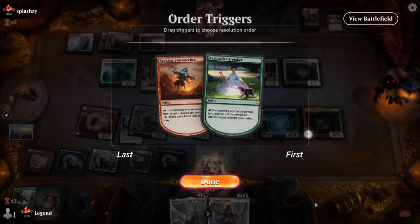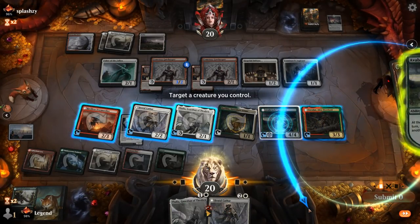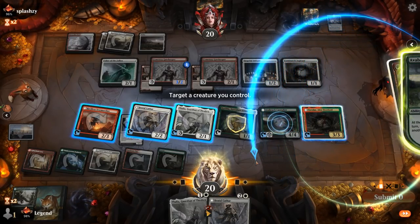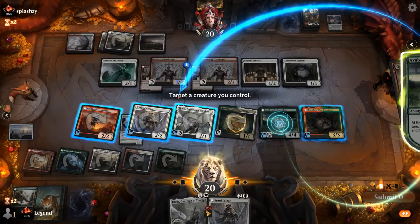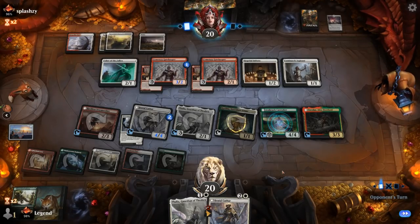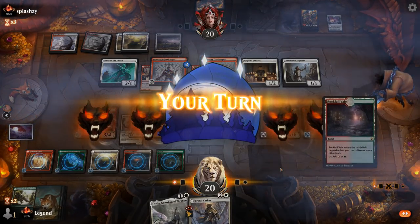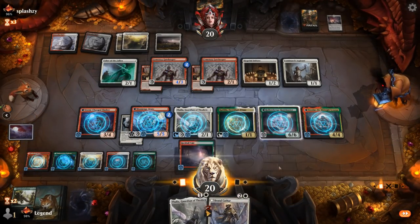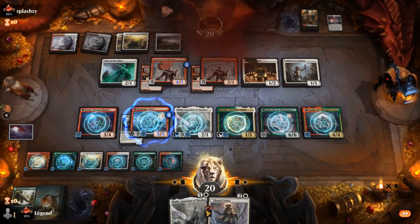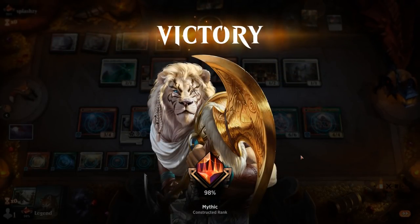Tovolar will switch it to nighttime next turn. Caretaker can target Thalia or Brutal Cathar so it doesn't die to a burn spell as easily. We'll stay back. Next turn the Caretaker is probably going to win us the game — we can also still use Katilda. Opponent has seen enough — we were going to be able to put three +1/+1 counters on all our creatures. That's game, on to the next one.